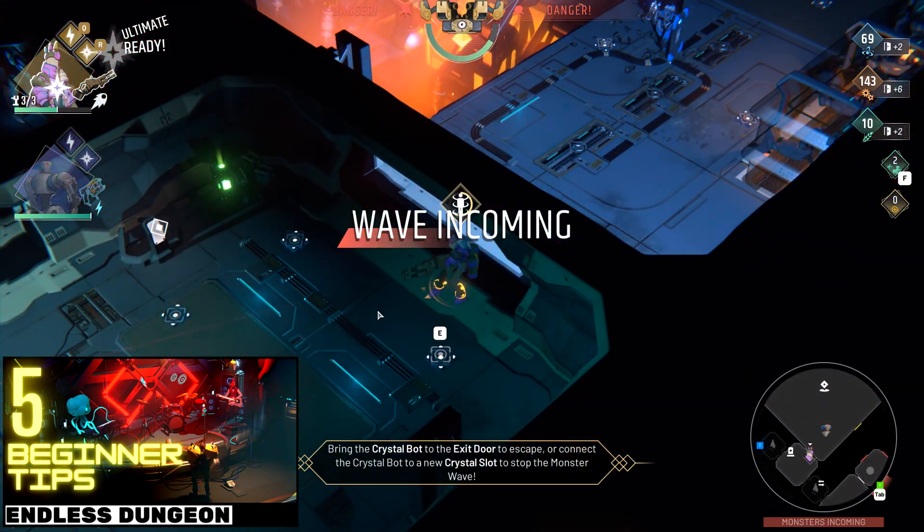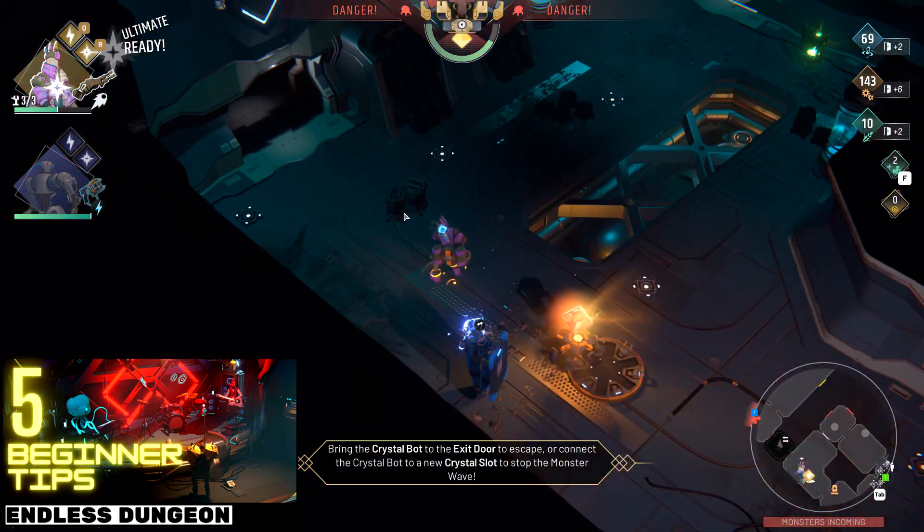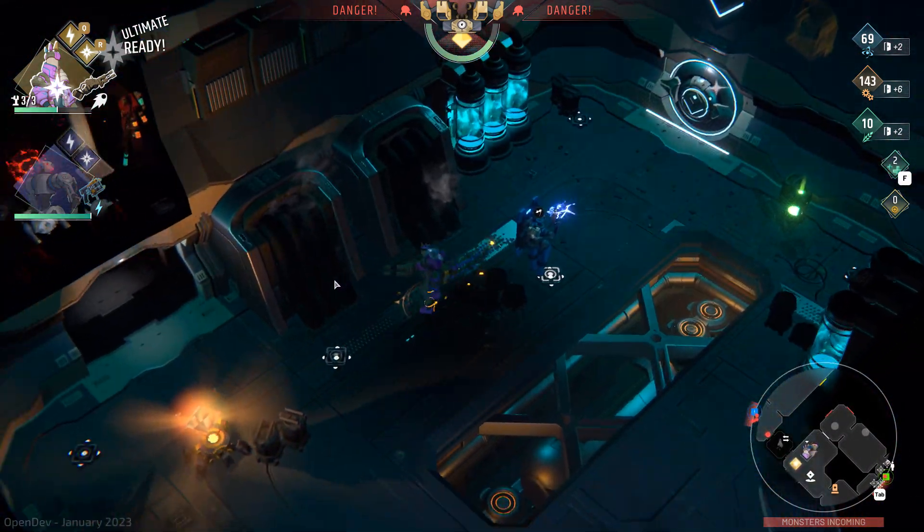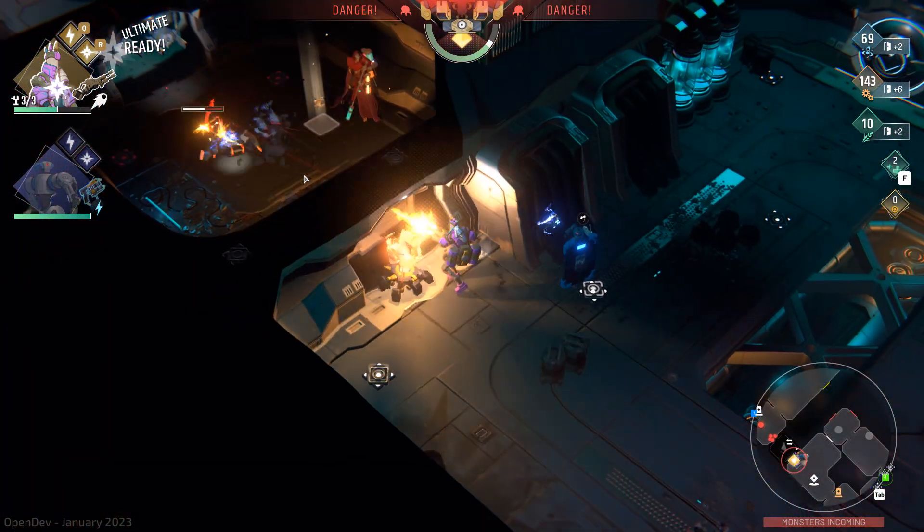In Endless Dungeon, a blackout event turns off all the lights in all rooms, turning off all turrets and endlessly spawning enemies, meaning you can wipe very quickly.